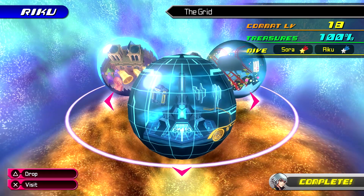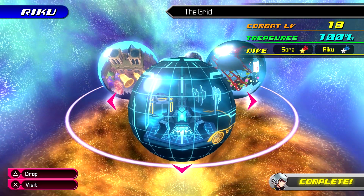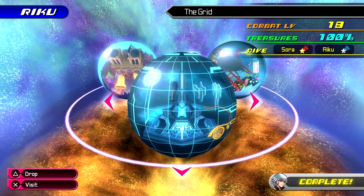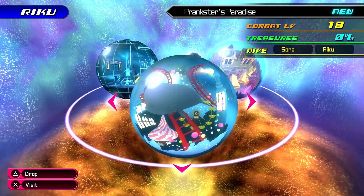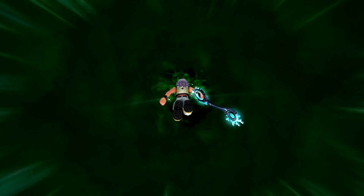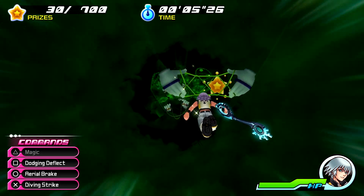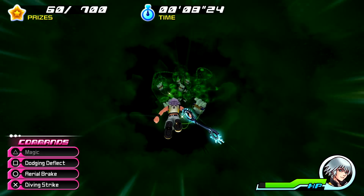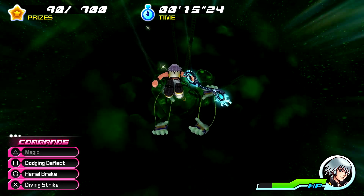That is The Grid — or Riku. On to Prankster's Paradise, I guess. This does not have a lot of treasures in it, actually. It only has, from the looks of what I'm seeing, four rooms? Five — one of them doesn't have any treasure. Stupid fake outs.